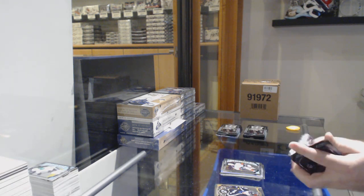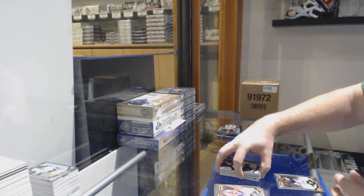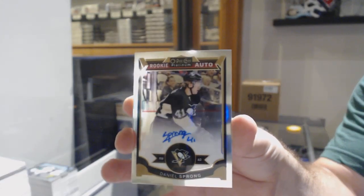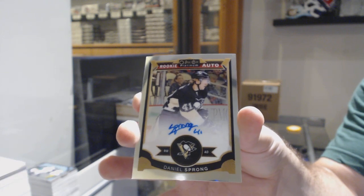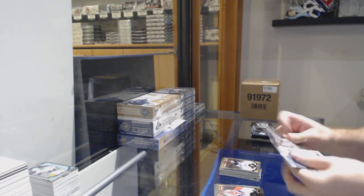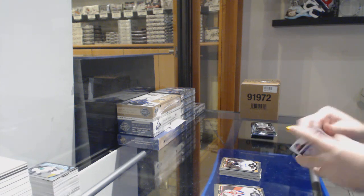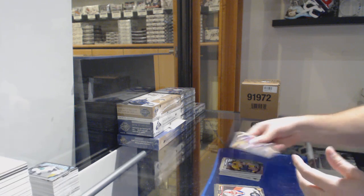Does anyone know, can Bufflin go to a different team at the trade deadline? Sprong marquee rookie for the Penguins. And a rookie auto of Daniel Sprong for the Pittsburgh Penguins. Can Winnipeg trade Bufflin or no? We've got a Rundtanen Retro Rookie for the Avalanche.